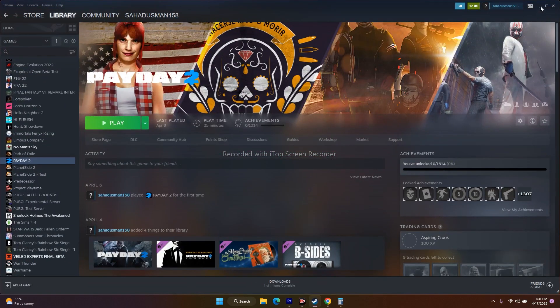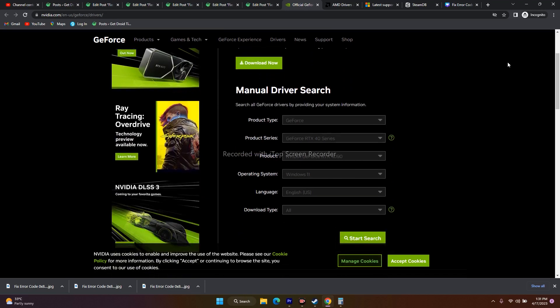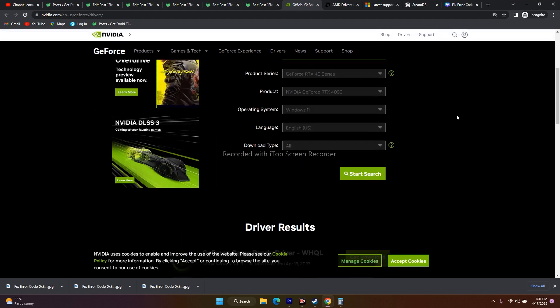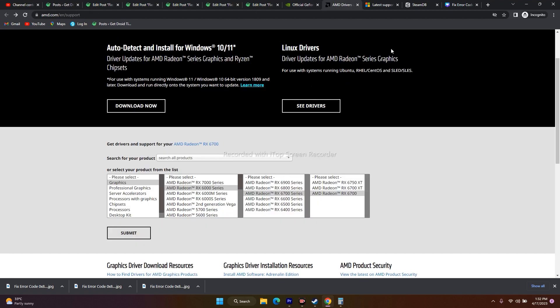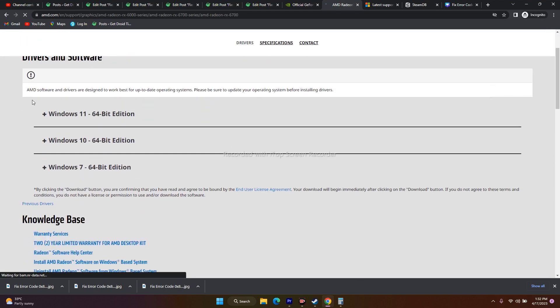Next, manually update your graphics card drivers. A link will be provided in the description. For NVIDIA, select your product type, series, and operating system, then search and download the latest driver — for example, version 531.61 released April 13, 2023. For AMD, select your graphics configuration, click Submit, and download the appropriate version for your Windows (11, 10, or 7). After installing, restart your PC and try to play the game.